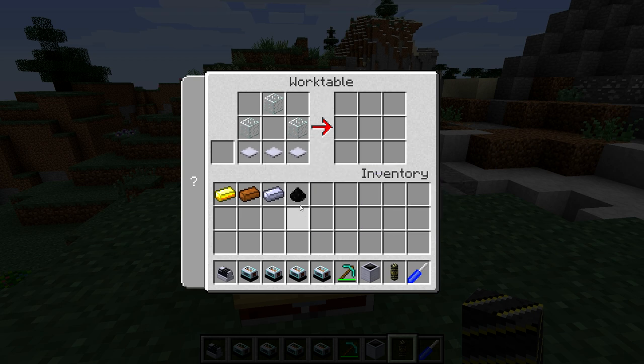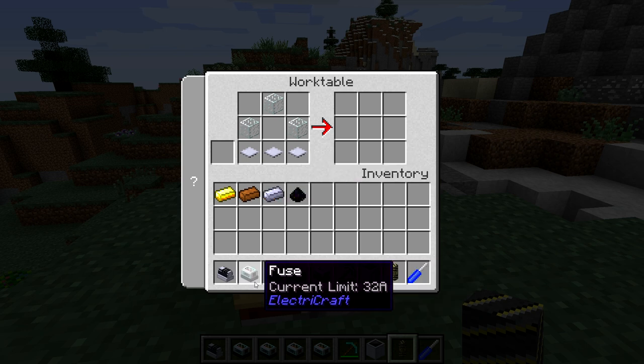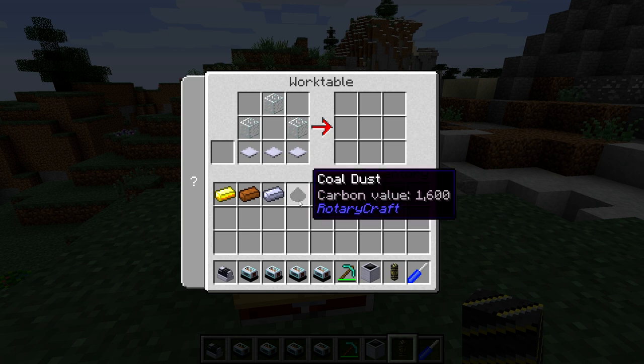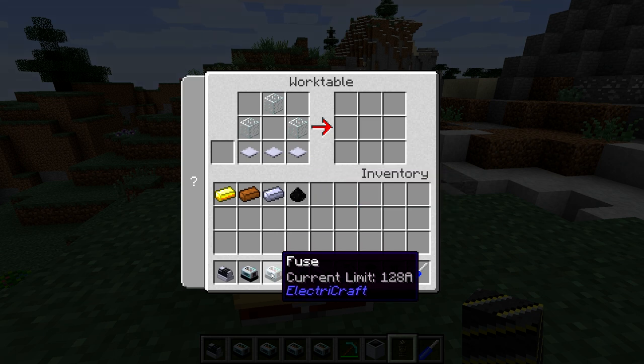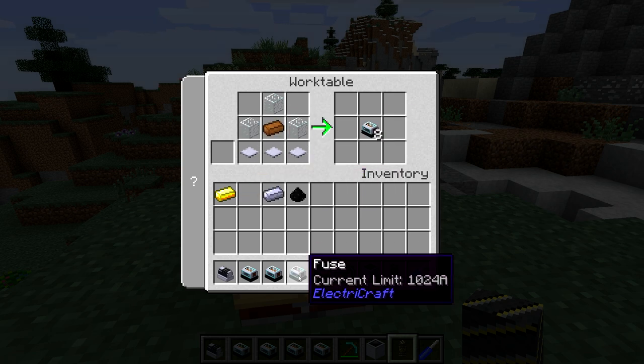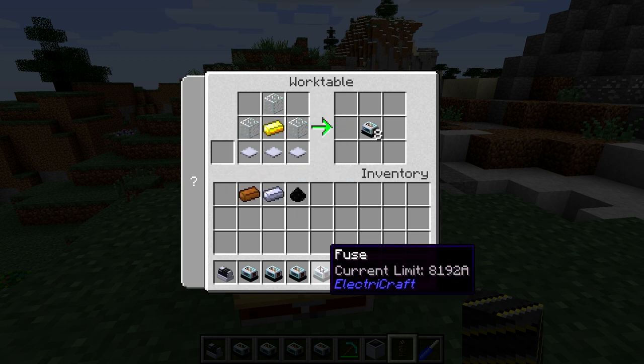To make each one, you simply put a different item in the middle. For example, for the 32 amp current limit, you place a piece of coal dust — it gives you eight of them, so they're very cheap. For the 128 amp current limit, you place steel ingots. Then copper ingots give you a 1024 amp limit, and a gold ingot gives you the 8192 amp limit.